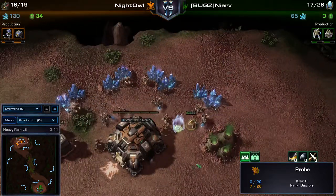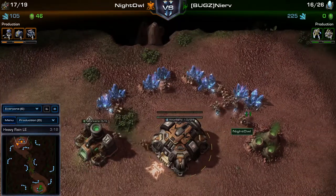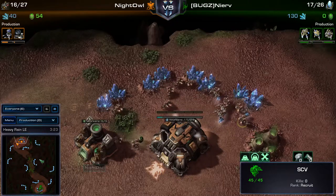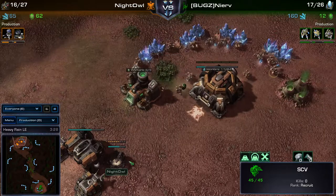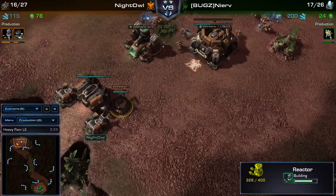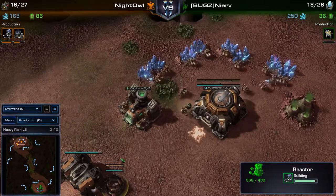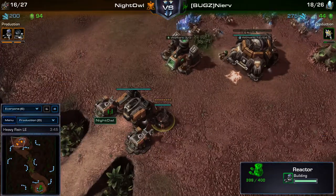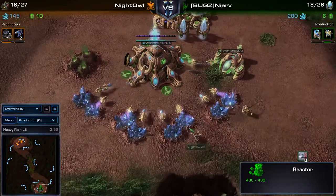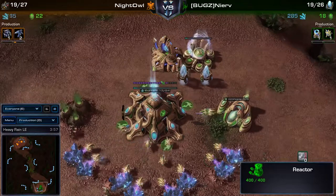The probe tried to build a Pylon in the middle base but it got denied by Philip - nice play, though the Pylon wouldn't have done much beyond denying some mining time. We can already see that Philip is ahead in workers because James isn't Chrono Boosting, which normally shouldn't be the case since Protoss should always be ahead in workers. And we can see the double Reapers again from the reactor on the Barracks - it worked very well last game.